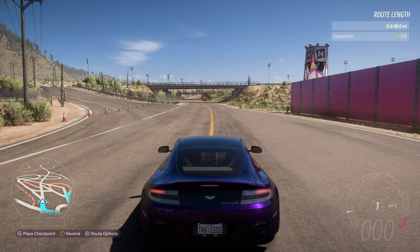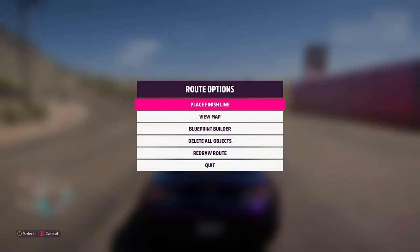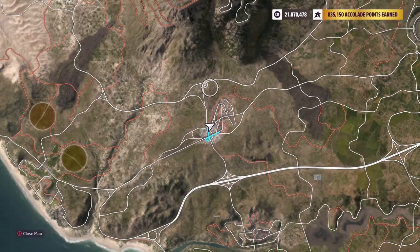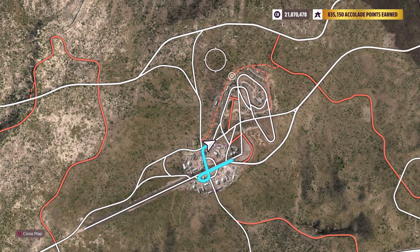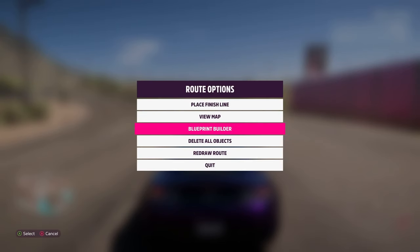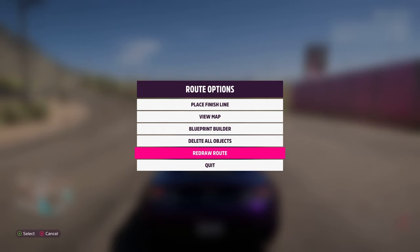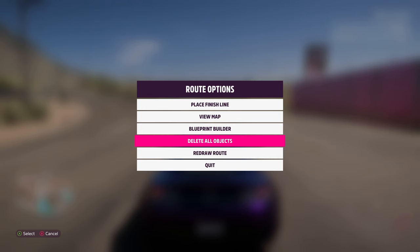Go to route options by pressing the menu button — the one with three horizontal lines. You'll get options including place finish line (for a sprint), view map to see your route's progress, blueprint builder where all the objects are, delete all objects, and redraw route which removes all checkpoints but keeps all objects.